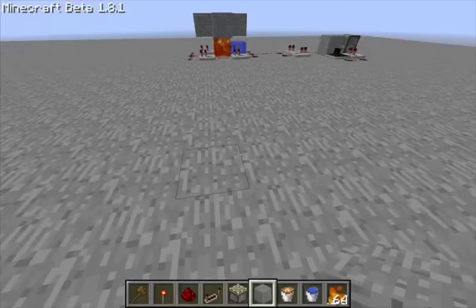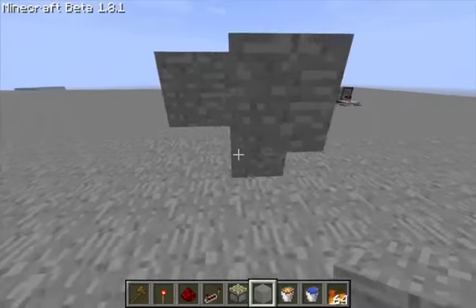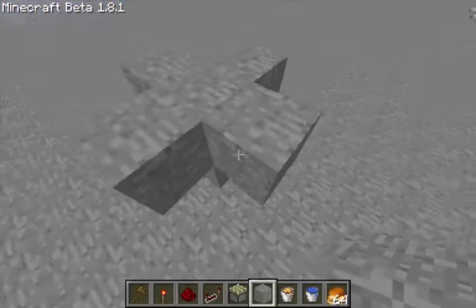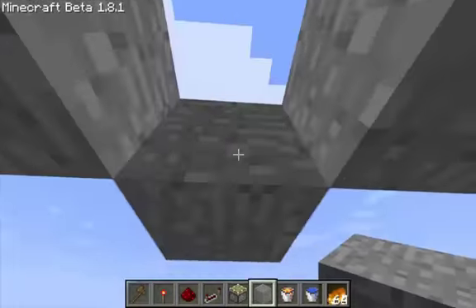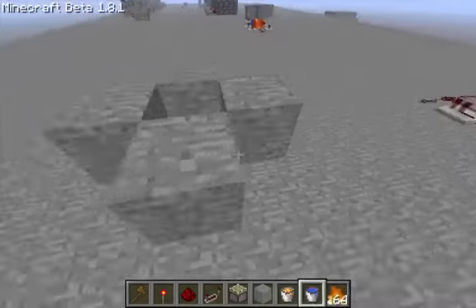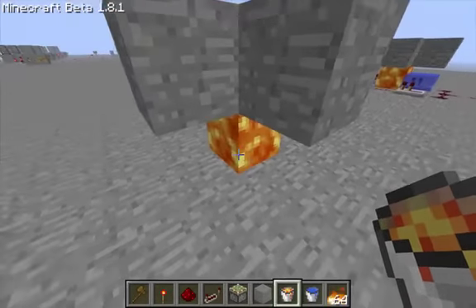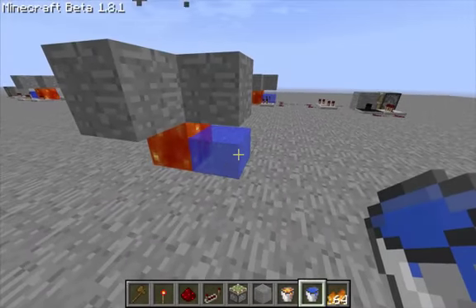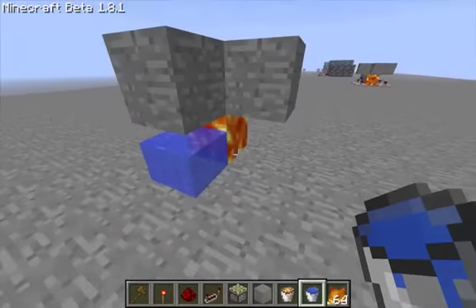The way you want to start is just put a block here and a block here, then circle it in blocks like these, and then get rid of these three blocks so you've got a hole there. You want to put your lava in there so the lava doesn't spread around, and then put your water directly next to it. It shouldn't make any cobblestone because you've got that hole there and the lava is going down.